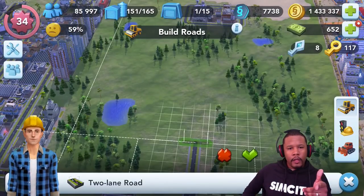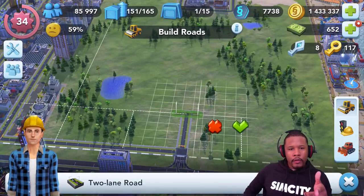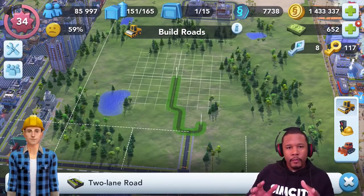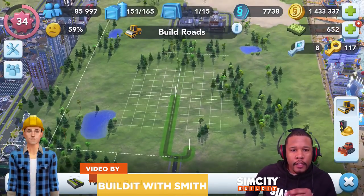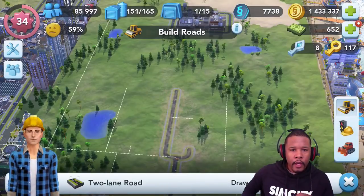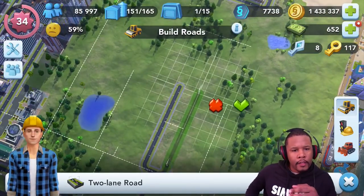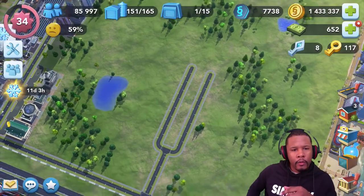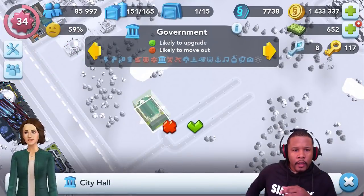The first thing I'm going to do is try to connect these roads here from the entrance all the way to my power center - that right there with the deluxe fire station, the police precinct, and the hospital. This is going to be just like a city build type of video; not tips and tricks this time, but I will be talking through this.